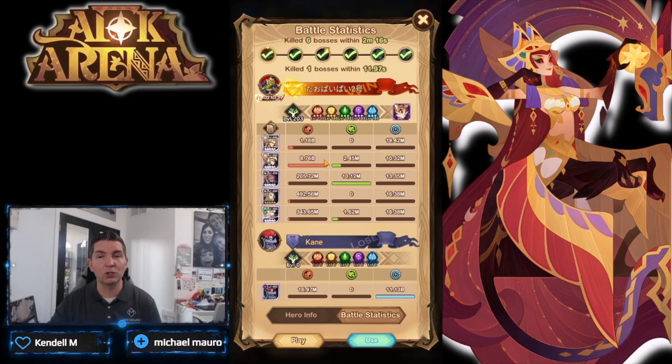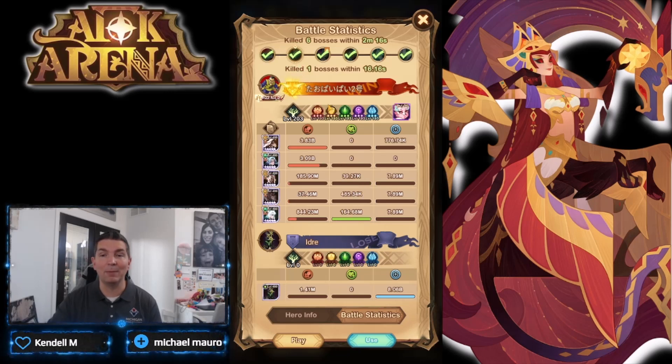Looking at this first formation, it is the awakened version of Athalia. We also have buffers — the original version of Belinda, who has a blessing ability that can amplify damage from the awakened Athalia. Vithil is a buffer, Rain is a buffer, and Laika is a debuffer and buffer with her awakened ability. A very solid team overall doing almost nine billion damage.